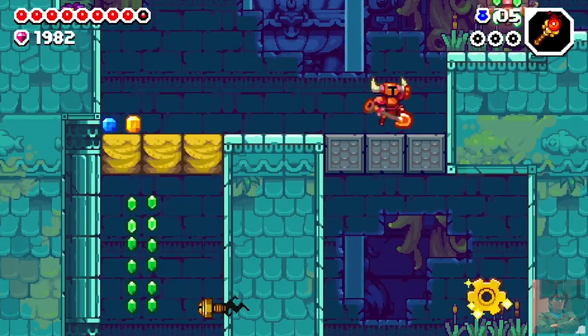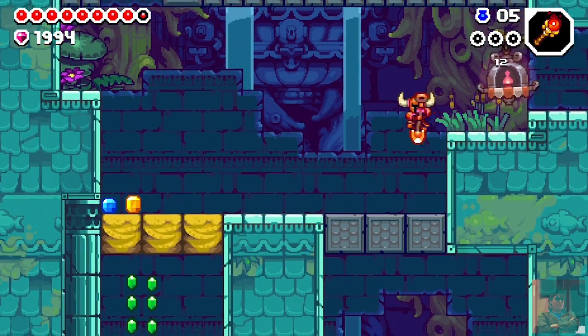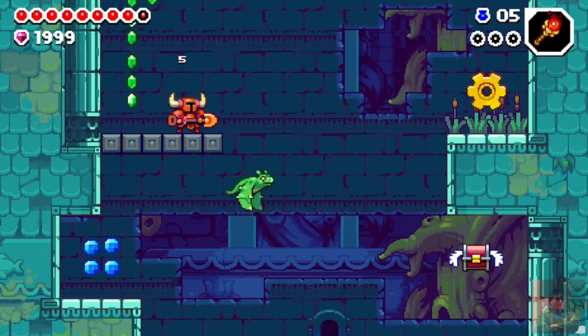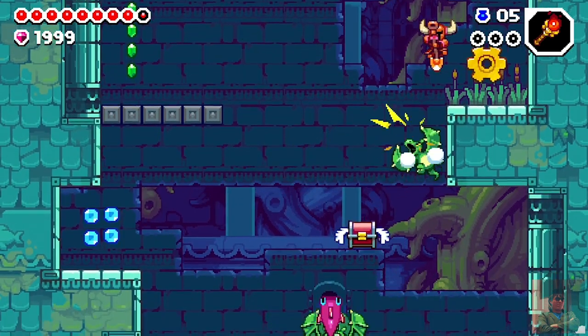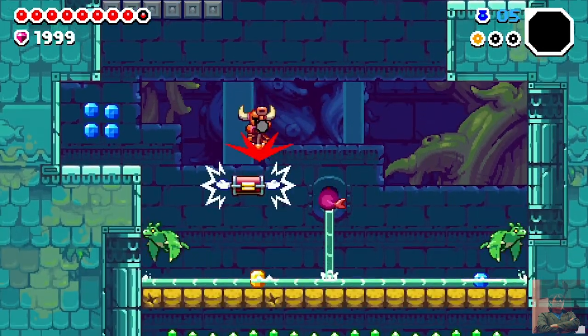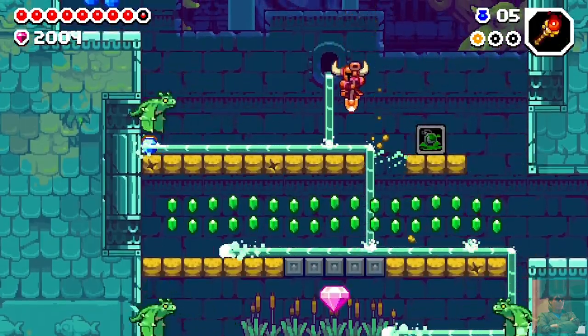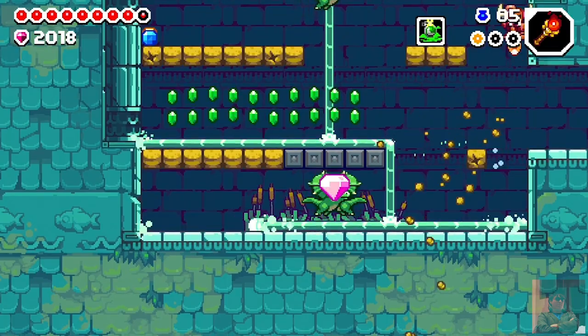The gameplay is fairly similar to Shovel of Hope. Shovel Knight can jump, walk, attack with his trusty spade, and perform a shovel pogo. The only difference is that it's automatic when falling down, compared to Shovel of Hope where you have to press down for it to work first. It's a blessing and a curse in its own right, and I'll get into why later.